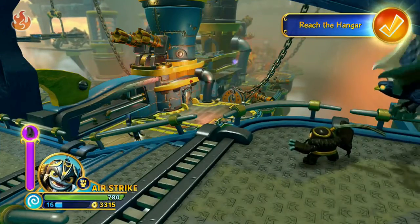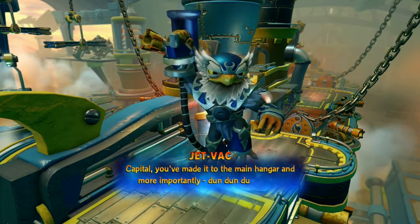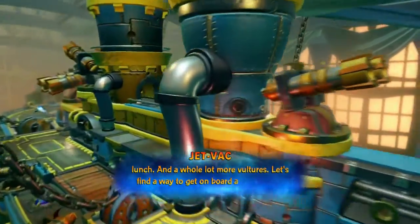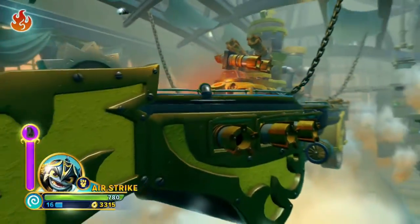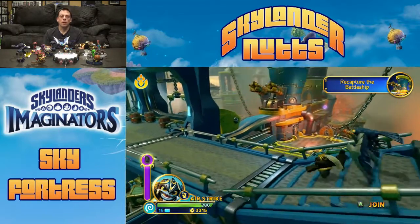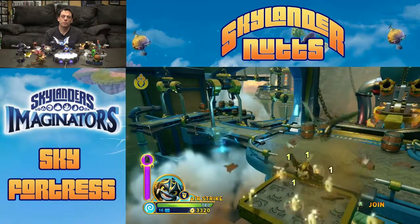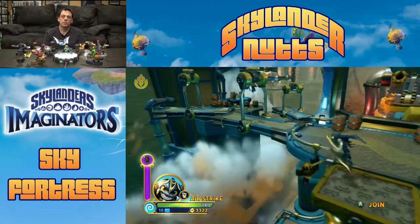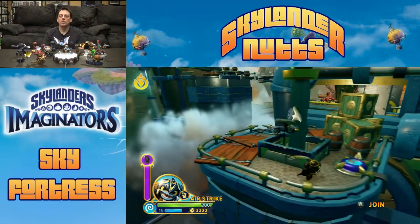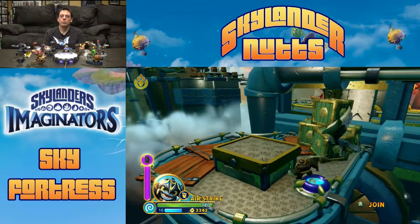Airstrike is up to 780 health — that's pretty good. I think this is a selfie spot — nope. I do like to hide those selfie spots though. We fall down and I fell right onto the experience ball. That's the only thing down here. Hit the button to activate the elevator.